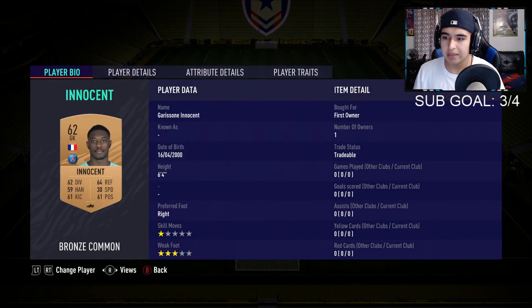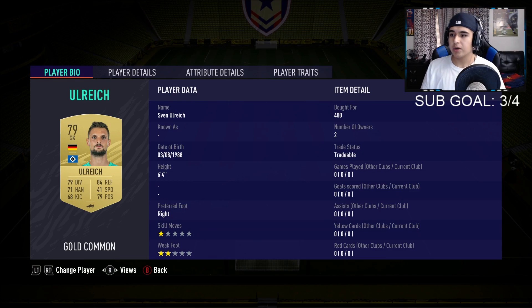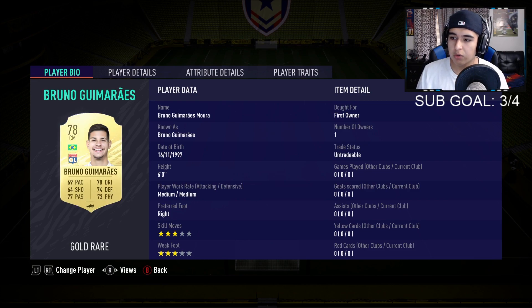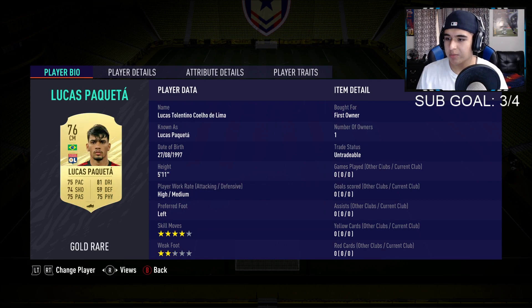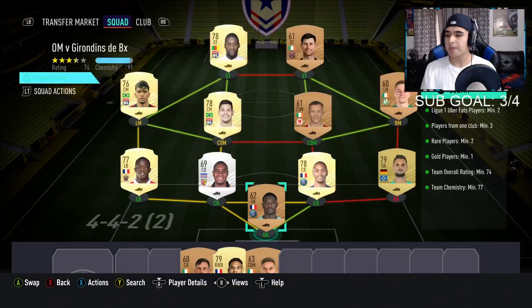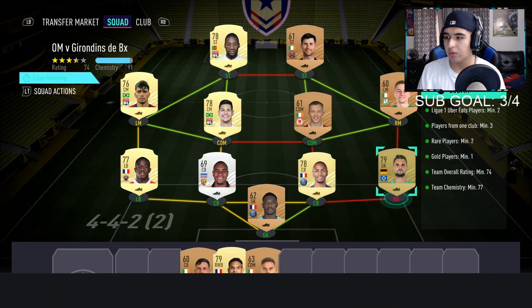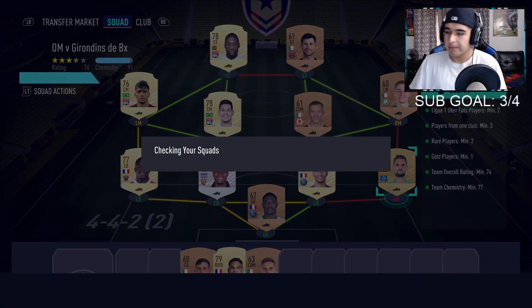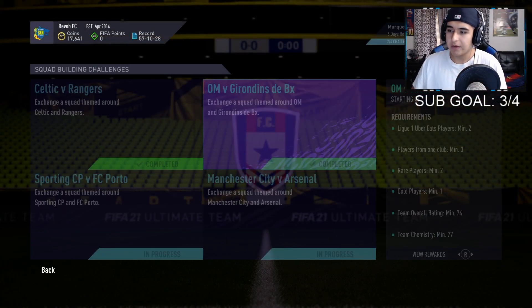In goal we got Innocent — we got him for 400 coins. Then we have Diallo, Fortes, Kamara, Lenin, Bruno Guimaraes, Cavani, Lucas Paqueta, Coran, and Toko Ekambi. All of those were free — we packed them. So we spent only 400 coins on this SBC. Go ahead and submit that, very simple.